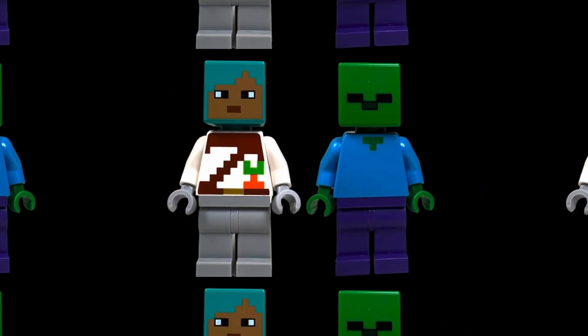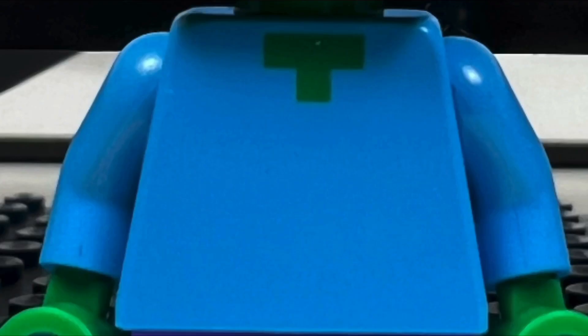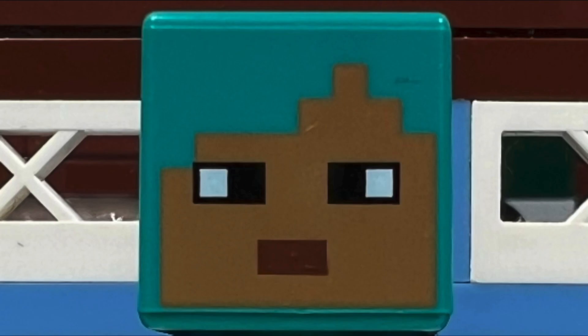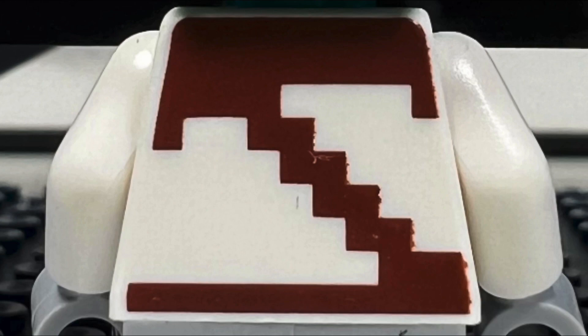I like the two minifigures that we get in this set. I like the zombie minifigure with his classic green cube zombie face, blue torso, and purple pants. And I like the tamer minifigure who also comes with a cube head and a torso which looks like a pixelated wooden pickaxe and carrot top. His back torso printing has a wooden pickaxe as well.